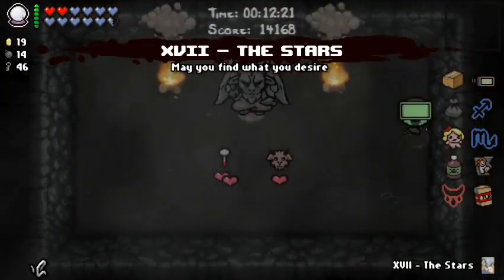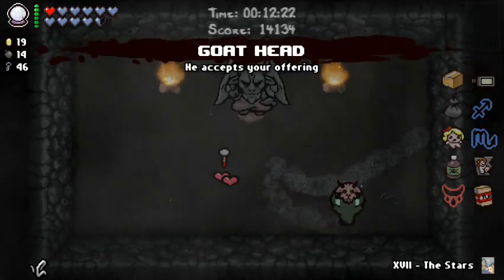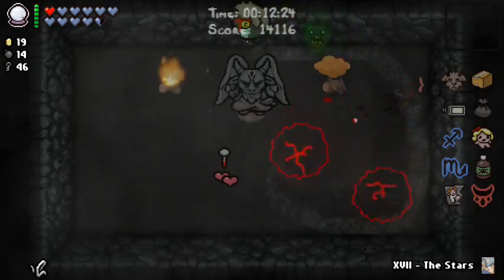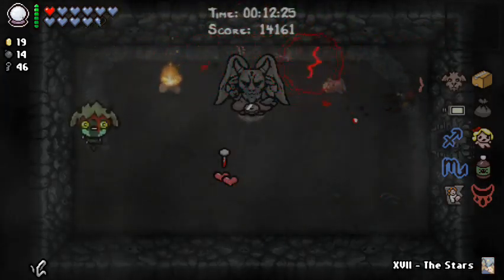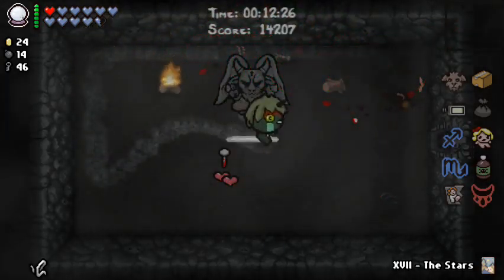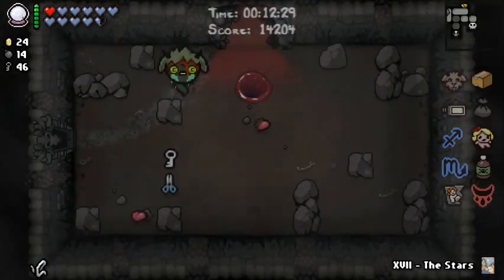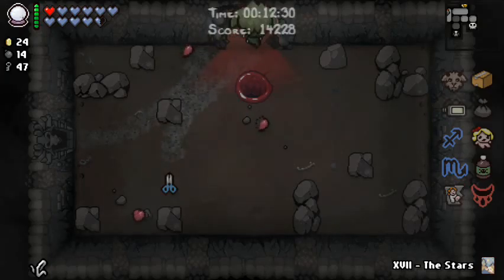I get a deal with the devil which is great. Joker, Two of Spades — let's just pop that. I know there's a pill, I don't know the pill — Luck Down. So that kind of just negates the last luck-up pill I had. Fine. I will take Goat Head even though there's really no reason to.